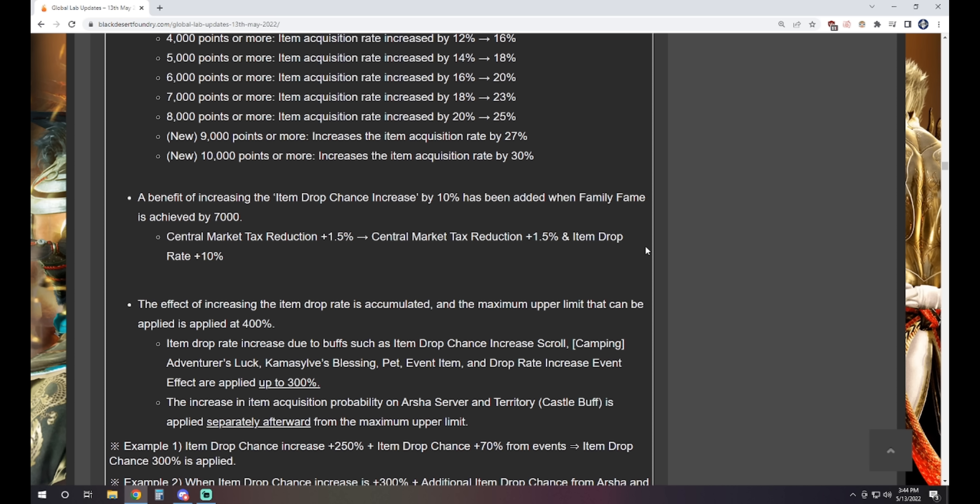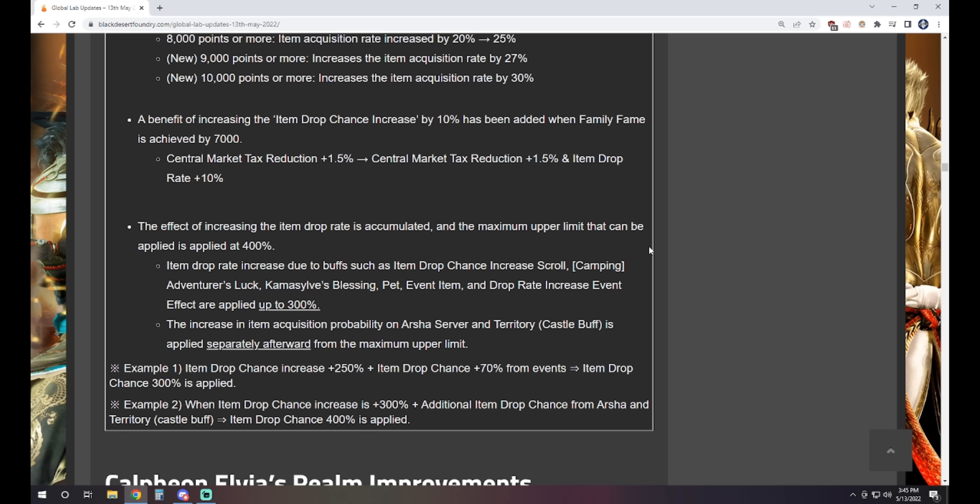There is going to be a limit applied to drop rate. They mention this is because they're introducing more drop rate increases and some people may push back on the numbers — but these percentages are significantly high. It's going to be a 300% max from item drop chance scrolls. Running a loot scroll at 150%, your adventurer's luck bonus, Kamasylve blessing at 20%, a tier-four pet at 4%, event items like a winter crystal at 30%, and drop rate increase events at 50% — you'd need a lot of items running simultaneously to approach that 300% cap.